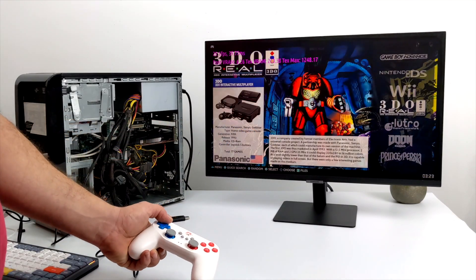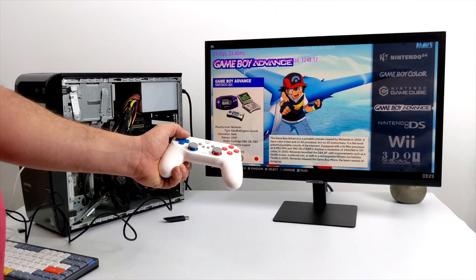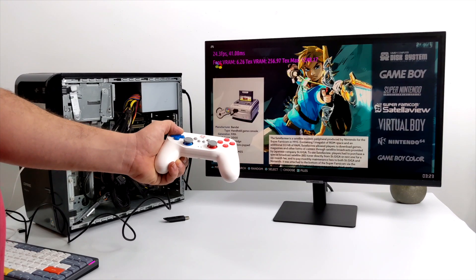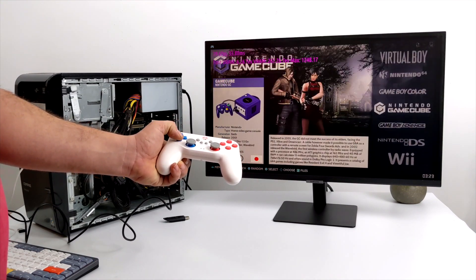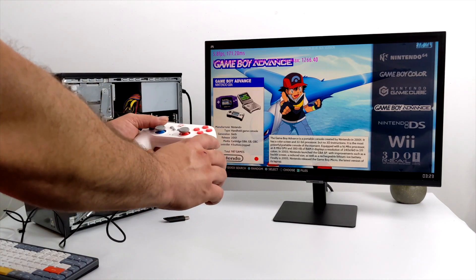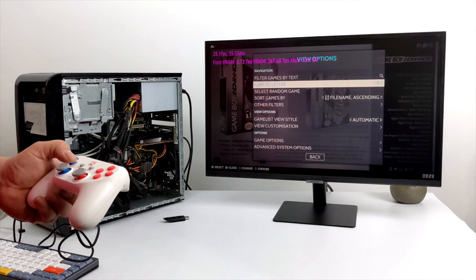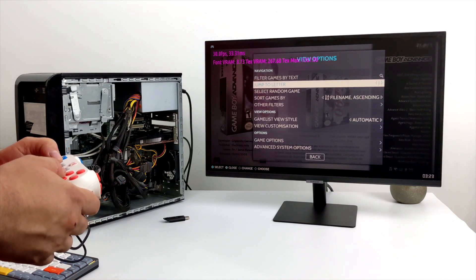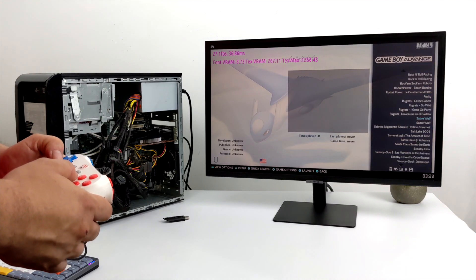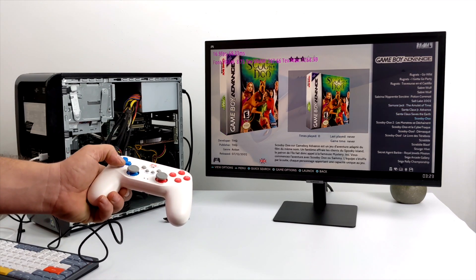The only thing I wasn't able to get working was sound over HDMI — I tried absolutely everything. I just resorted to using the 3.5mm audio jack on the PC and as soon as I plugged it in we got sound, but HDMI audio isn't working through the GTX 560. I didn't try any wireless controllers, but if you're doing something like this I'd highly suggest a controller with a 2.4GHz dongle, or just go with a USB controller like I'm using — they're cheap and work great in Batocera.